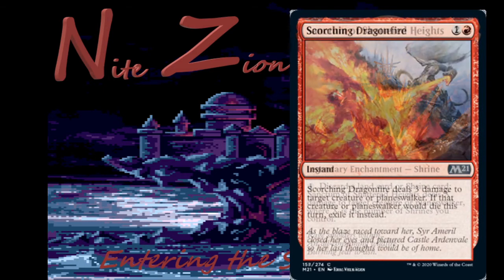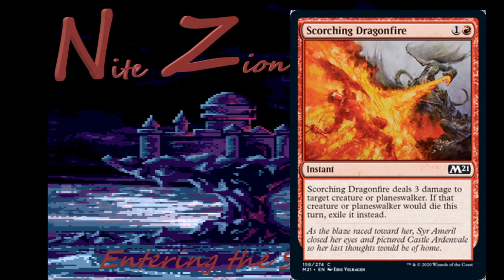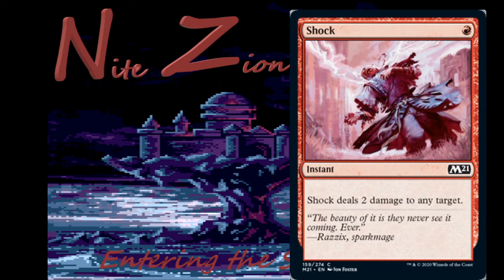Scorching Dragonfire — one colorless and a red, common instant. Deals three damage to target creature or planeswalker, and if that creature or planeswalker would die this turn, exile it instead. This card is very good, very cheap, very common red removal — take it and be happy about it in your limited deck. It even sees quite a bit of standard and Brawl play.